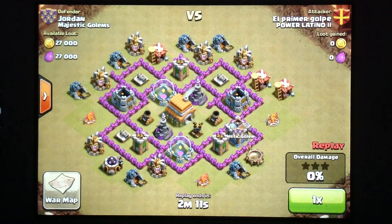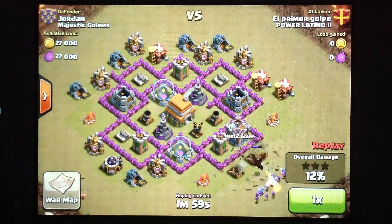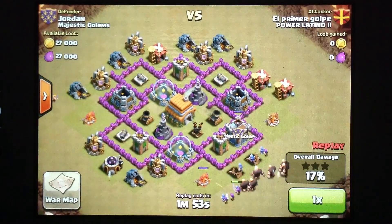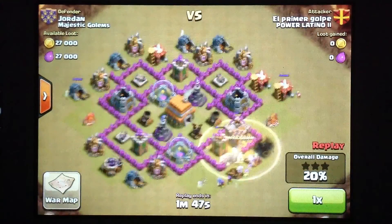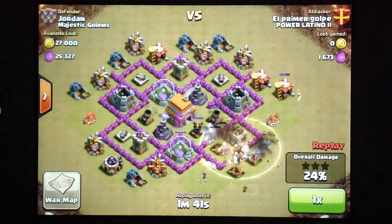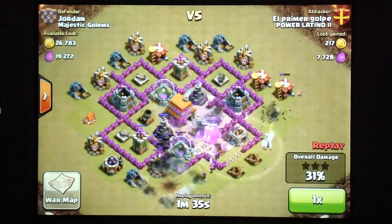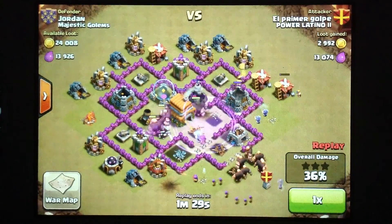I'm going to show one of their attacks. This is Jordan defending — he's a co-leader with one of our strongest Town Hall 6 bases, completely maxed. I love his design; it's a very effective Town Hall 6 design. But I'm going to show how powerful they were. This guy only has like level 3 wizards and I think level 3 or 4 giants. But he did a great job dropping them and getting them to go to the center right away with those wall breakers. You can tell they're very experienced — using the right troops, dropping them in the right places. After watching this attack and others like it, I knew it was going to be very difficult to defend against them and get enough stars to try to win this war.